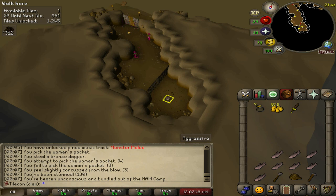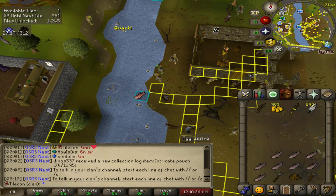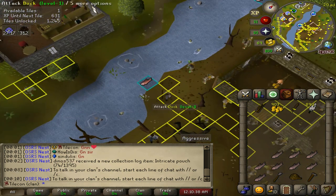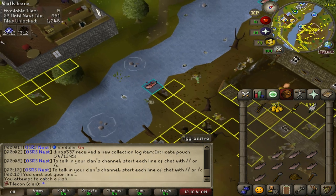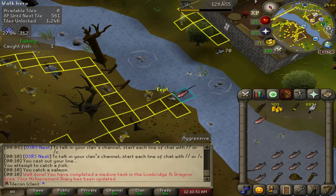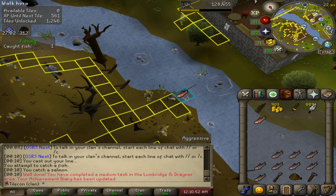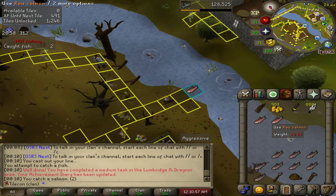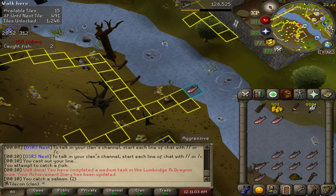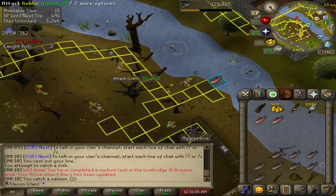I'm glad I've got a tile just in case it puts me on a square I haven't unlocked. I haven't actually caught a salmon in Lumbridge yet and I've got one tile left, so I'm going to walk over and catch one. Medium task complete! That's 15 tiles - that's huge. Tiles added and I'm going straight back to the HAM hideout now.